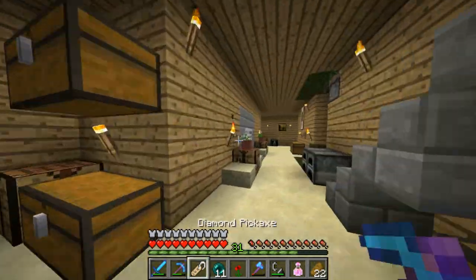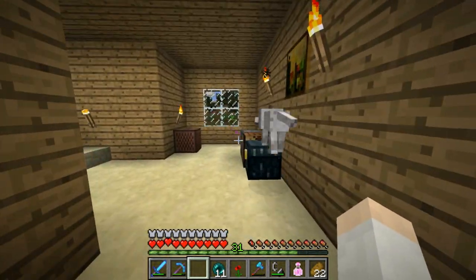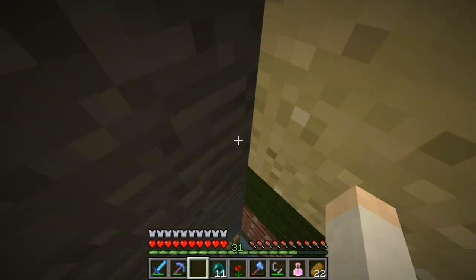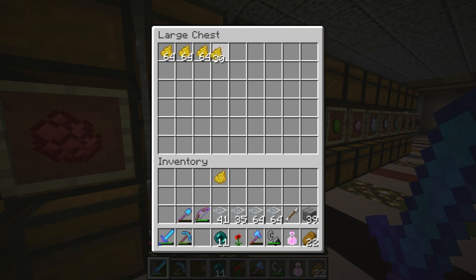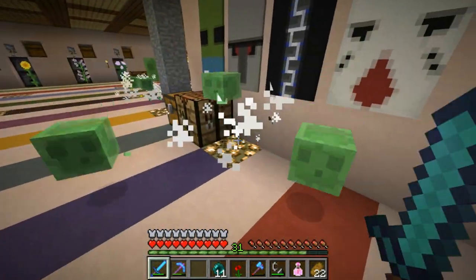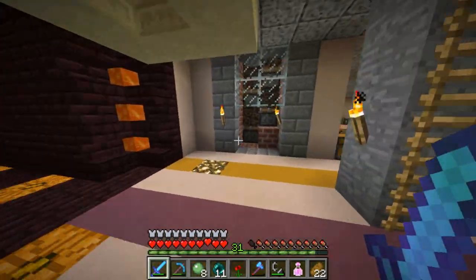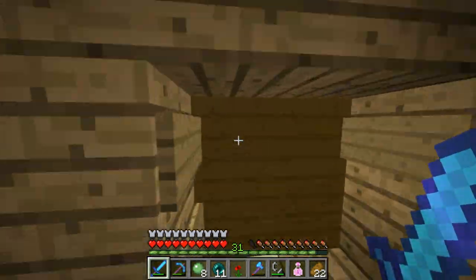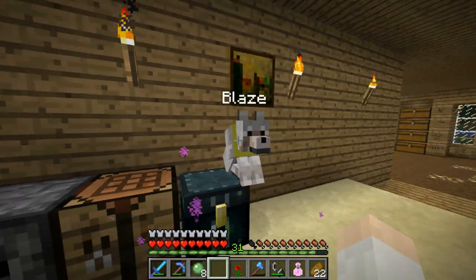B-L-A-Z-E, Blaze. There we go. There's Blaze — nice! We should also change his collar color from orange to yellow. Let's get some yellow dye. Hello slimes — perpetually down here, there's always slimes down here. Get out of here! So many of these little guys. All right, let's put his collar to yellow. There we go — Blaze, nice!